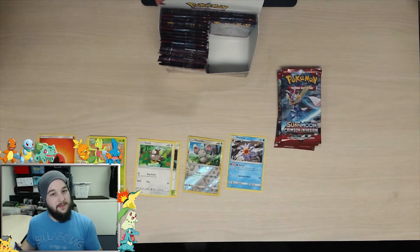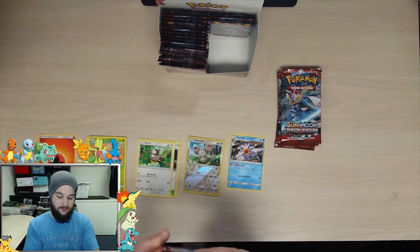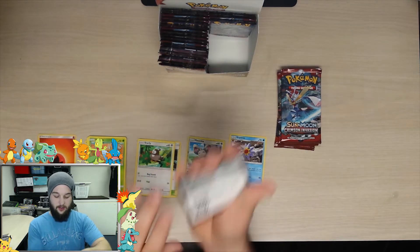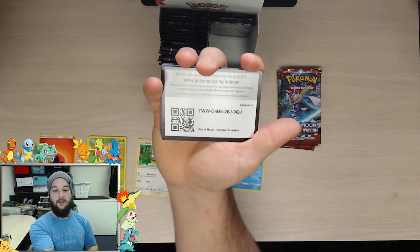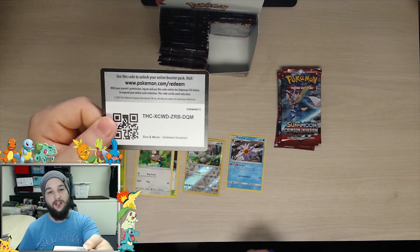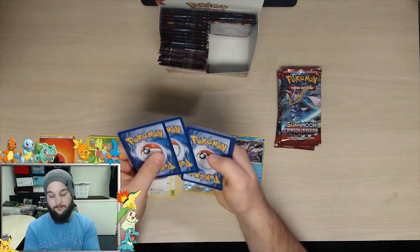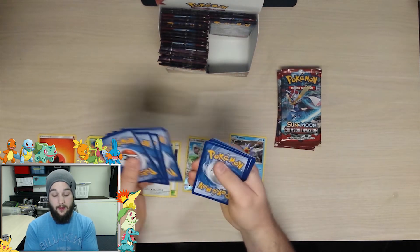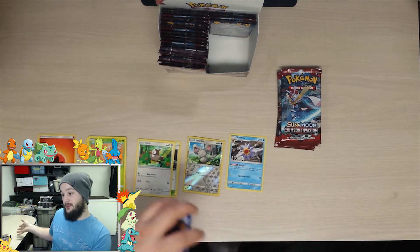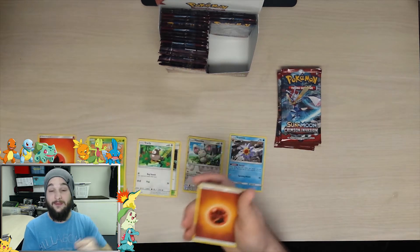Alright, we're going for it - getting into the next pack. Let's go! Alright, so there's your code card - we'll throw that off to the side. Actually, let's give the code cards right when I open the pack from now on, so I don't need to always be awkwardly throwing it to the side. I'll just do that going forward. Alright, let's get right into it.